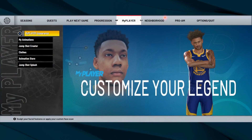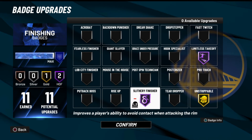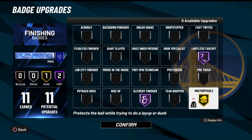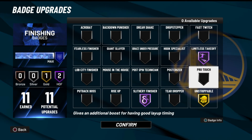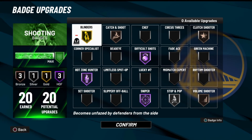Now let me show you my badge setups. Slithery Finisher on Hall of Fame is extremely good — it helps with layups and dunks across the board. Unstrippable on gold because I got stripped so often going to the cup. Limitless Takeoff helps extremely — the way you can take off from various spots on the court and go for a dunk or layup is extremely valuable. Your defender has to second-guess where you're going to start; you can act like you'd dunk, then pull back and shoot.